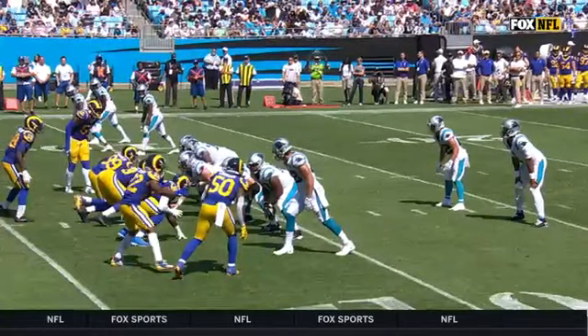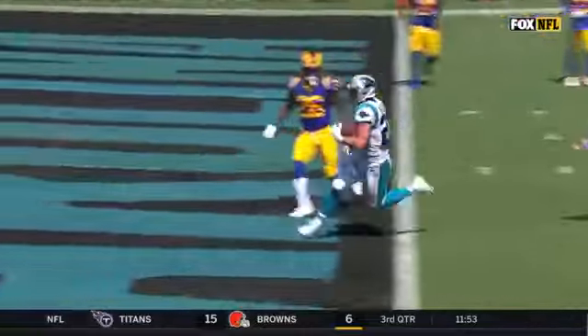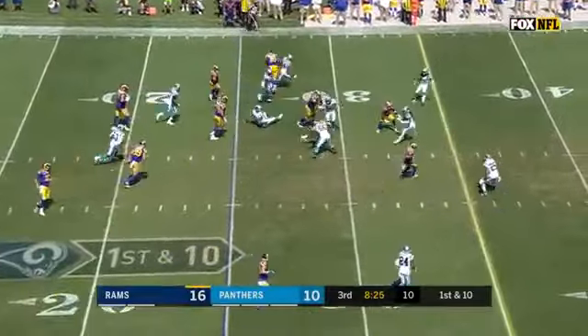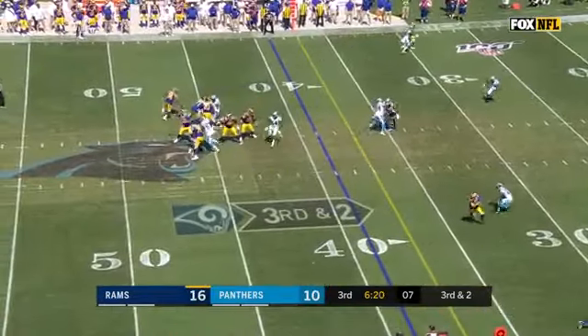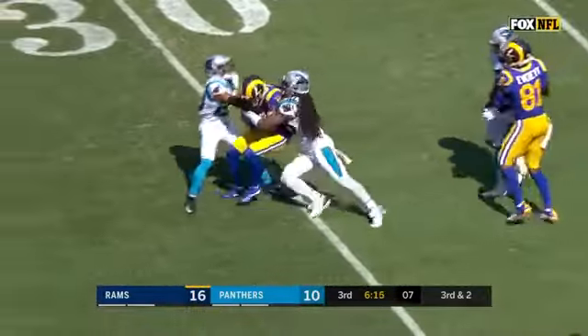You've got Christian McCaffrey in the quarterback spot, fakes it to Cam, and it's a nice running link. Malcolm Brown. Caught to throw — and wide open is Cooper Cupp. Puts a move on and inside the 30.